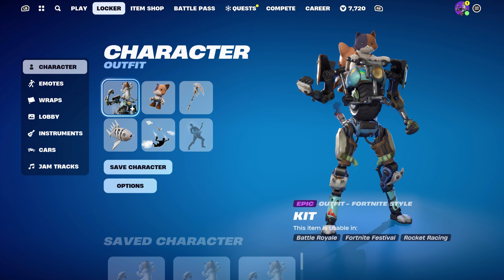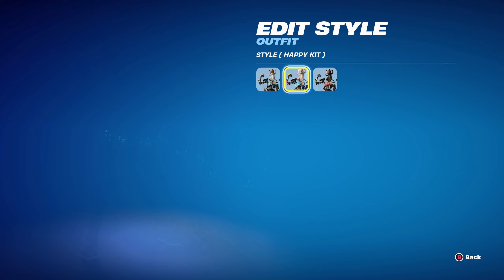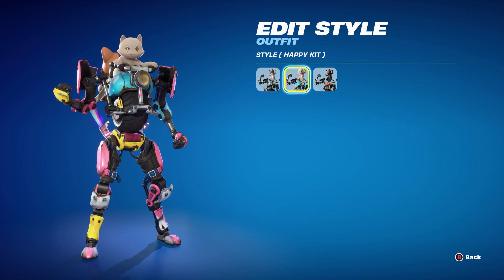They said: can you do combos for Kit from Chapter 2 Season 3? The Kit skin was from the Chapter 2 Season 3 battle pass. Kit has 3 edit styles and he's part of the Mecha Kitty set.